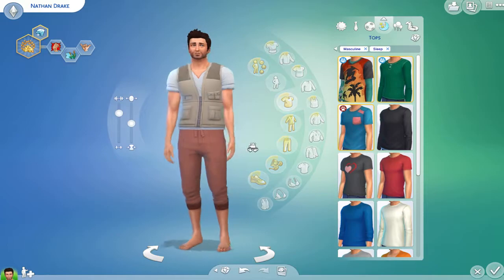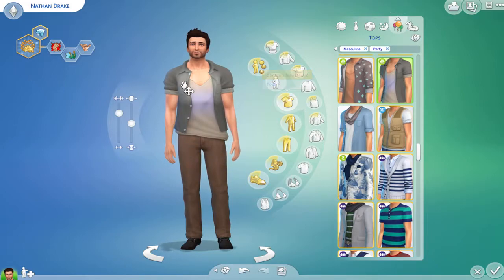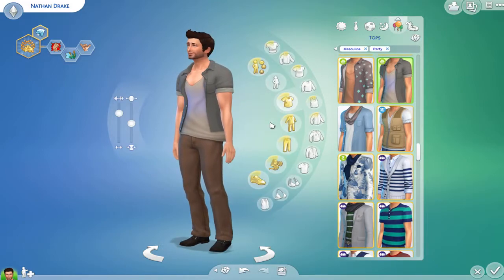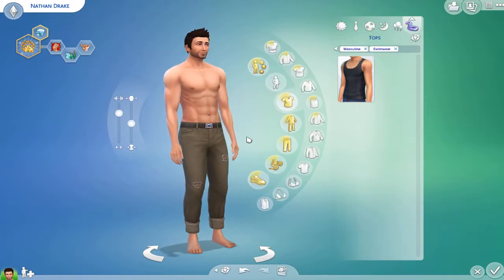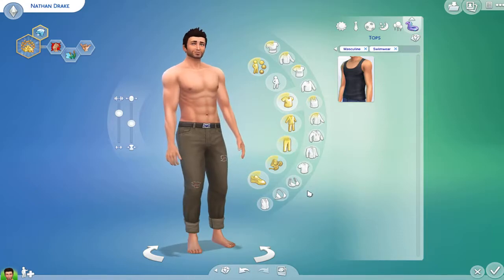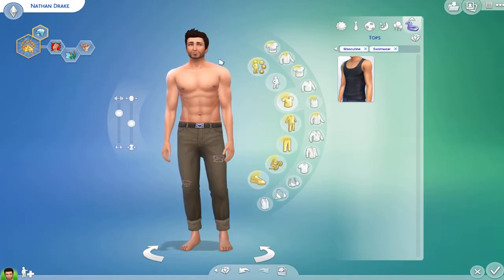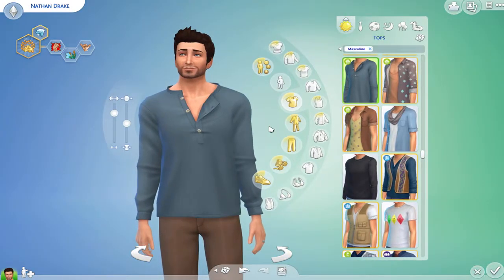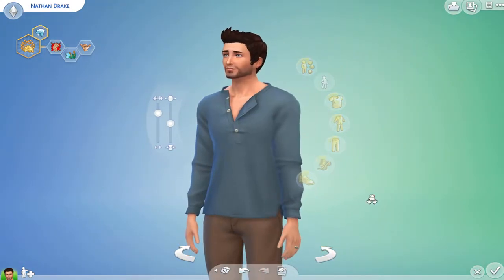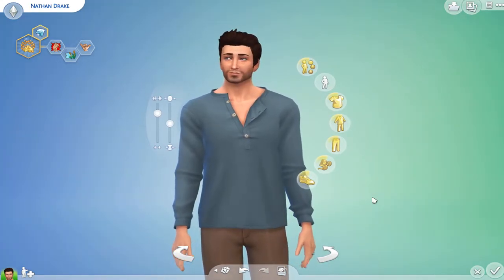I'm also using some interesting outfit combinations — a bit weird, I know. This is another outfit for Nathan Drake, quite similar to the gameplay as well. We're not giving him any swimming trunks or shorts, because I think he is an adventure person — he can just take off his shirt and wear these trousers to swim. He's a jungle person. Will he succeed? Will he succeed to become the best treasure hunter in the gameplay?